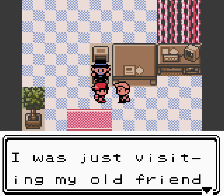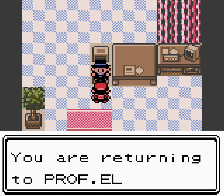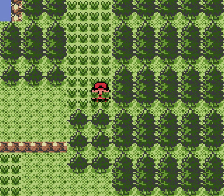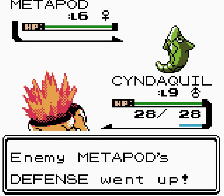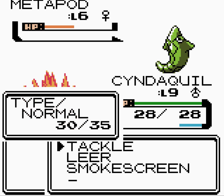He sends us back to Professor Elm. We meet Professor Oak and he gives us a Pokédex, yadda yadda yadda. He gives us a rest and then Professor Elm is like 'oh no, stuff's happened, come back.' We see Wild Metapod — I don't know why I leered there, it's just a waste of Tackle PP. Down goes the Metapod.